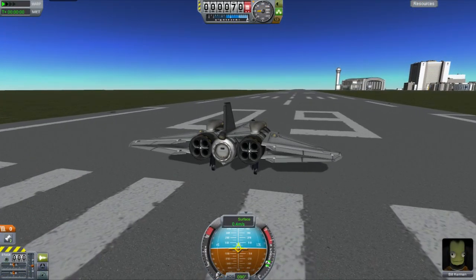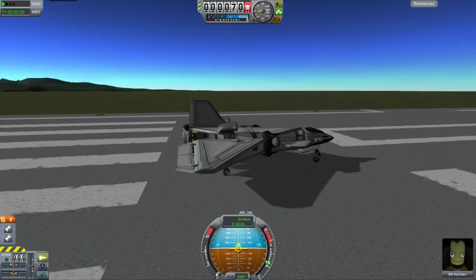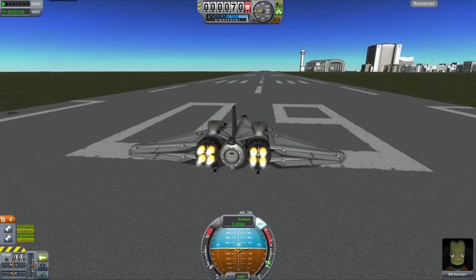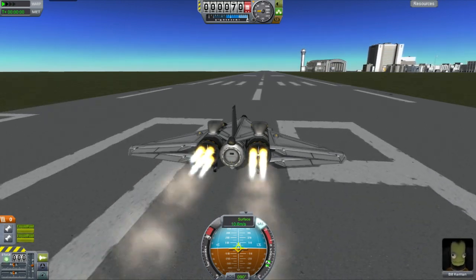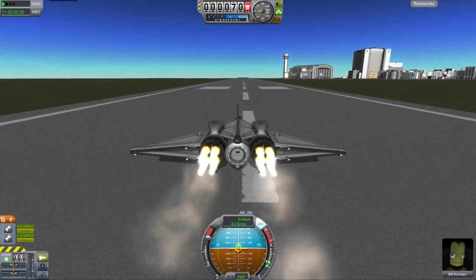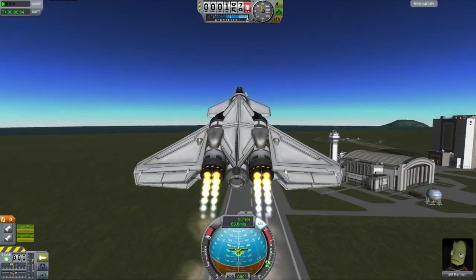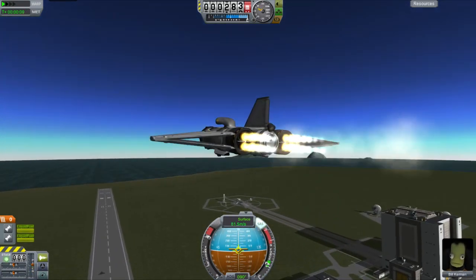Now we can move out of the space plane hangar and onto the runway. First up is to test the action groups and make sure they all make sense. I like to see independent toggles for jet and rocket engines, unless it is a rapier-based design where I like to at least see a toggle for the air breathing or closed cycle modes. Now I throttle up and pull back to test the takeoff capabilities. If the basic plane design is good, then the SSTO should lift up fairly quickly. If it can get airborne without using over half the runway, then I am happy. Any tail striking, veering, or wobbling will lose some points, and needing the entire runway to take off will lose extra points on top of that. The Wolfen here hops up pretty quick without any issue, so it gets full points there.